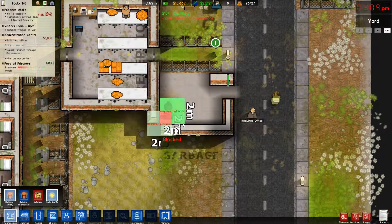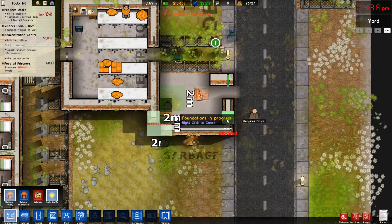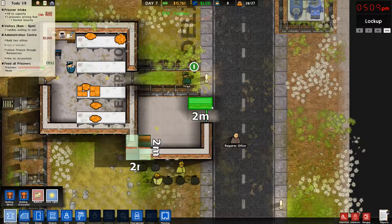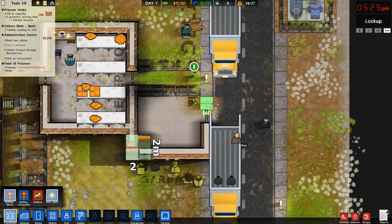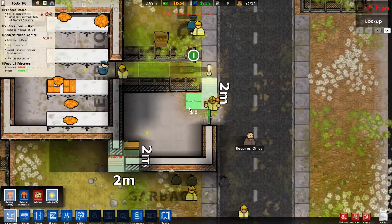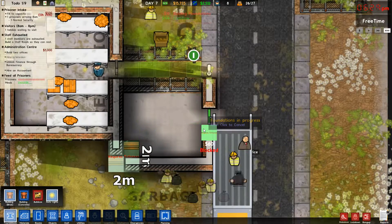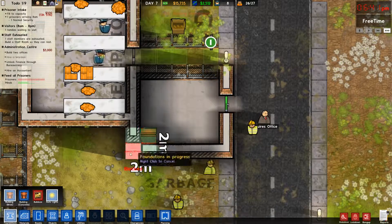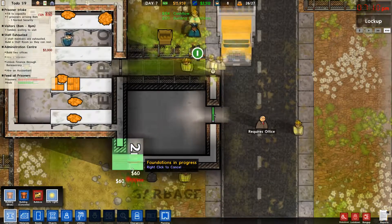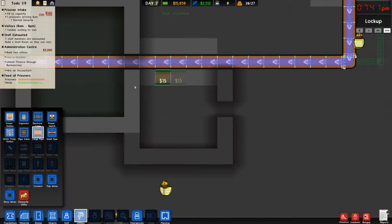This does not have to be this complicated, honestly. Oh my God. Bulldoze. There we go. Please? Yes. What is wrong with you? Are you done? Thank you. Okay, we need utilities. We need power.